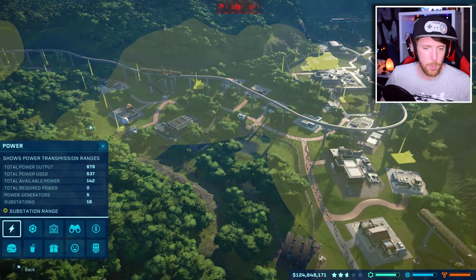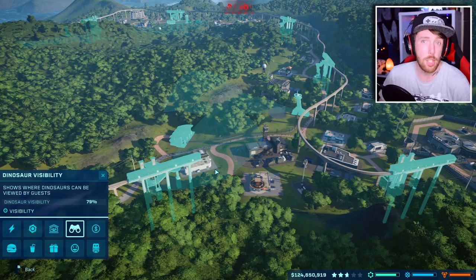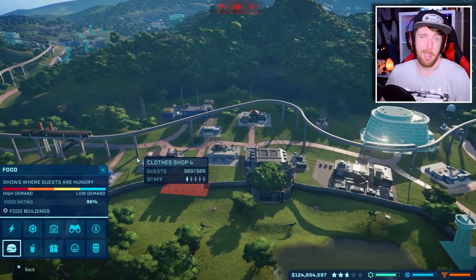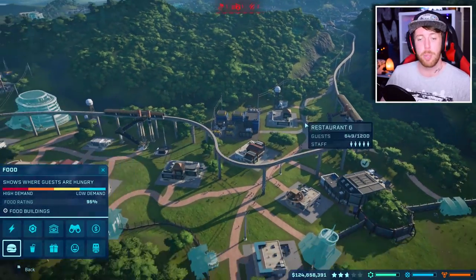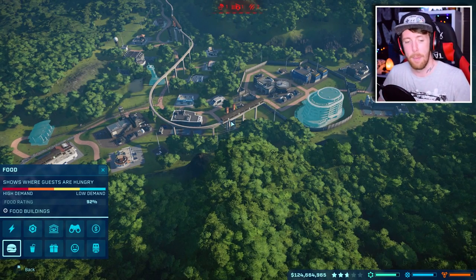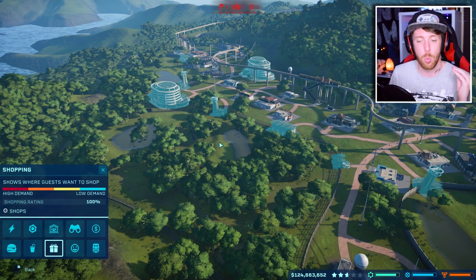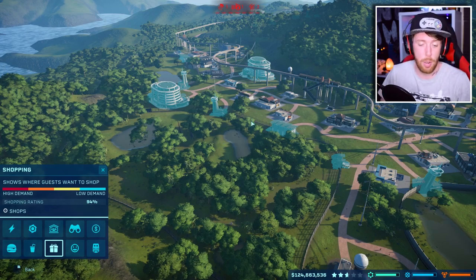Another thing you can do is go into the management view and go to dinosaur visibility — this will tell you everywhere that your dinosaur visibility is good or bad. Everywhere that's blue is really good; if anywhere is red then you need to work on it a little bit. Same thing for food: if a hotel shows red, that means you need more food places closer to that hotel. You can switch through food, drink, and shopping views. The biggest issue is getting shops next to the hotels and next to the viewing platforms where the guests are going to be. If you get enough food, drink, and shops close to these big facilities, your facility rating will just shoot right up.